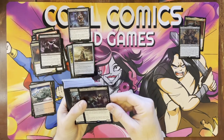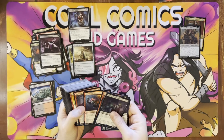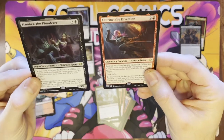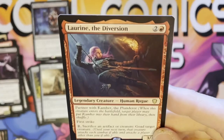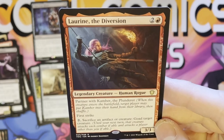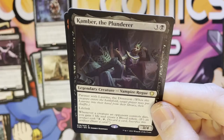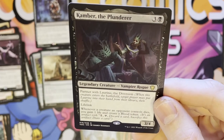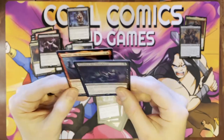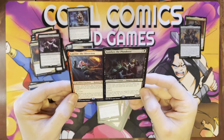You got some new legendaries with partner — here are your alternate commanders. Kamber and Laurine — they're new to this deck. Here's Laurine: she partners with the other guy, she's a 3/3 human rogue with first strike. Sacrifice an artifact or creature to goad a target creature. And Kamber is a four cost, one black three colorless, Lifelink 3/4 vampire. Whenever a creature an opponent controls dies, you gain one life and create a blood token. You can use these as alternate commanders instead of using Stefan.